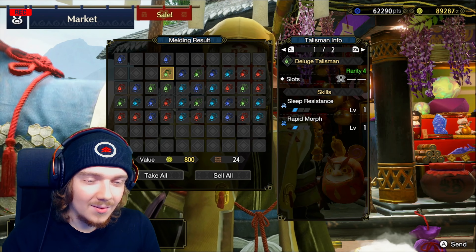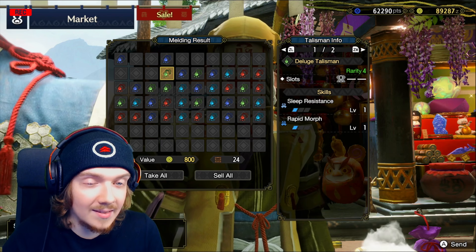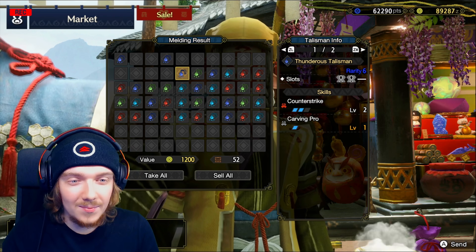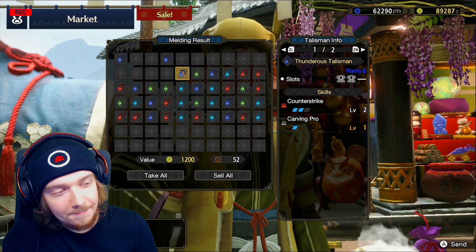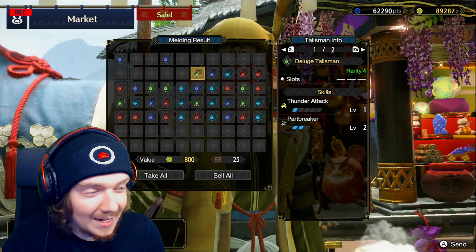Poison and Dragon Attack together — I don't think any weapon can do both. Rapid Morph is actually a sick skill, but rarity four with Sleep Resistance isn't great. Carving Pro and Counter Strike — not the best. There are so many to go through, I'm going to have to speed up a bit.